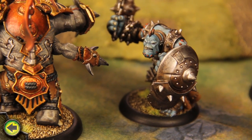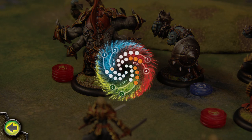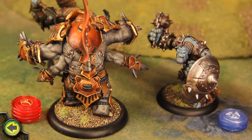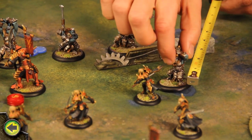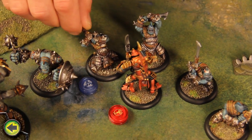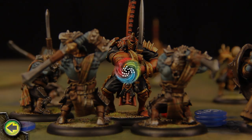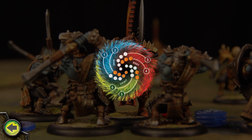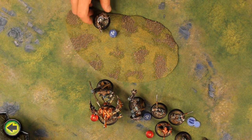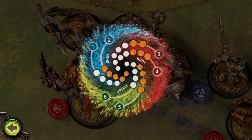I activate the Troll Bouncer and make a ball and chain melee attack against the Titan Gladiator. I force the bouncer to boost both the attack roll and the damage roll, causing the gladiator 7 points of damage. I force the bouncer to make an additional attack against the titan, which hits but causes no damage. Next, the unit of Fenblades advances, engaging both the Cyclops Savage and the unit of Praetorian Swordsmen. During their combat action, 2 swordsmen are destroyed. Each of the Fenblades engaged with the Savage makes an attack against it, causing a total of 7 damage. Finally, I activate Madrak. He charges the Titan Gladiator with his melee weapon, Wrathrock. The attack hits, and the boosted damage roll causes 6 damage, crippling the mind aspect.